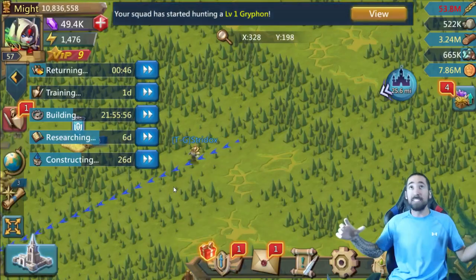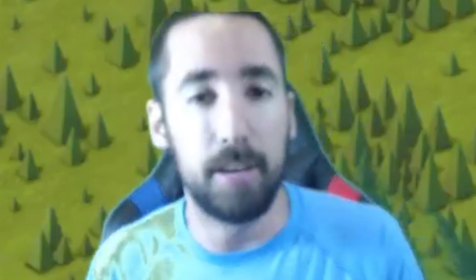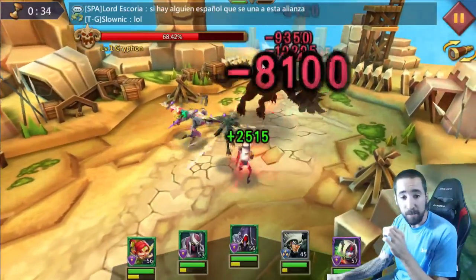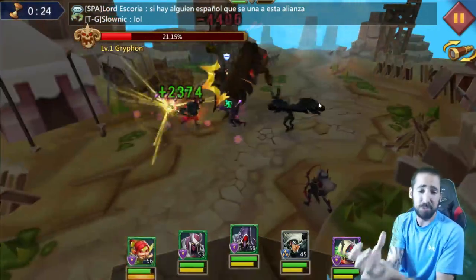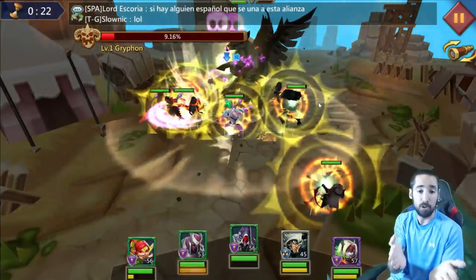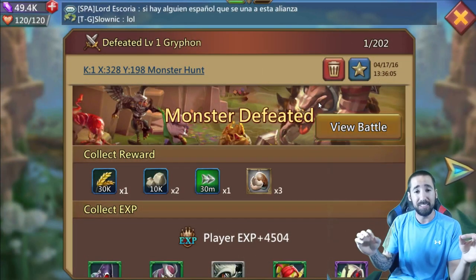100% dead! Let's watch the battle. 20 seconds left — wiped him out. Wiped the Griffin out. It took me 20 seconds to kill the Griffin 100% with these heroes. That is awesome. Now we're going to fight the level 1 Griffin with non-agility heroes to see what happens. We killed the Griffin in 20 seconds with the setup I wanted y'all to use.